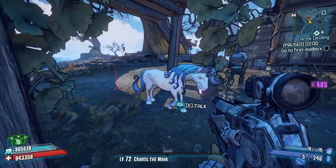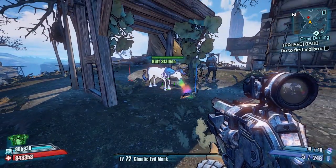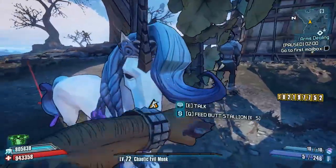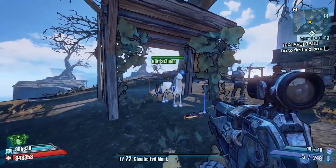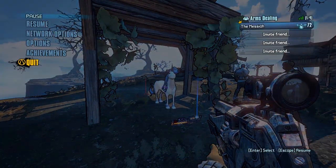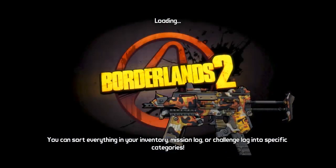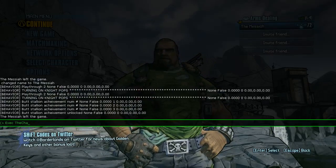At end game you give her iridium and she pops things out, but they are absolutely rubbish half the time. You get things like health, a bit of money, and the occasional weapon - but the weapons are low rarity. For five iridium you'll sometimes get a weapon, and you're very lucky to get purple. A lot of the time you'll just get blues, if you're lucky.